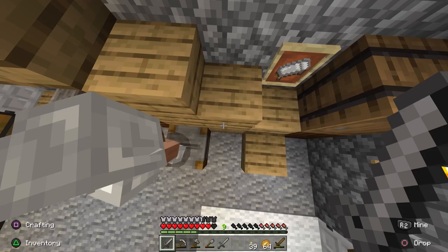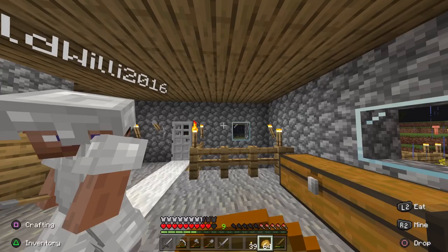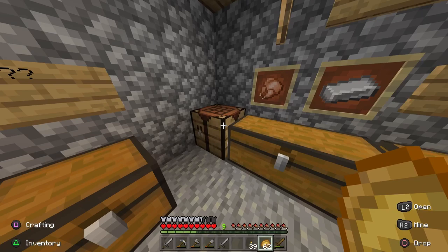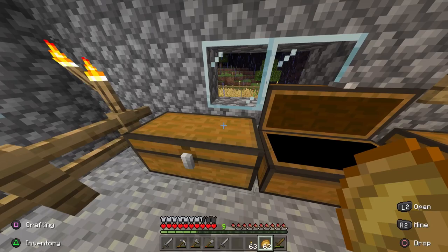We gotta get more resources. When we're down there going for diamonds — that's the goal. We need to find diamonds to make swords and armor. But we also need to find iron so we can make the anvil.